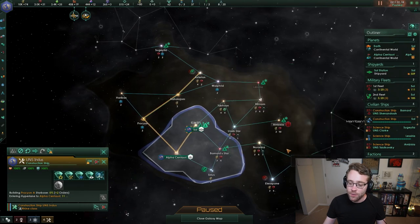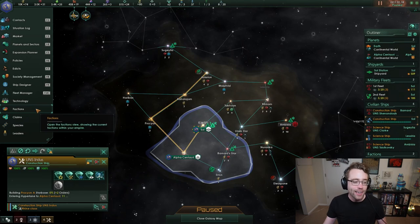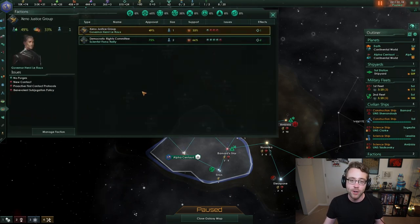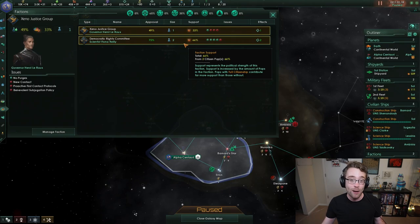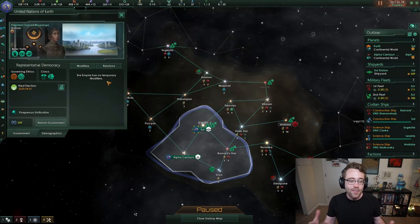We've got these two factions. You can see your factions by default in your outliner on the right side. There's also a factions bar on the left side menu. Either way, they bring you to the same place. Our two factions are visible with a lot of information. We only have two, which is actually lucky — some empires start with three. Factions are primarily based on your empire's ethics to begin with.